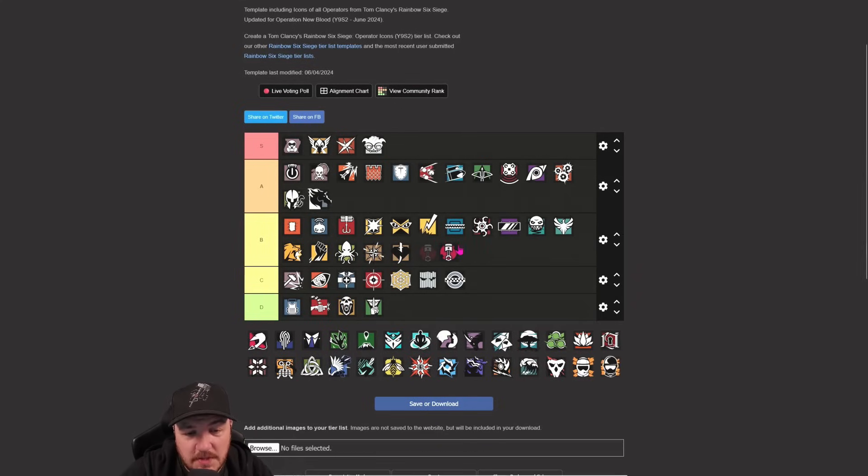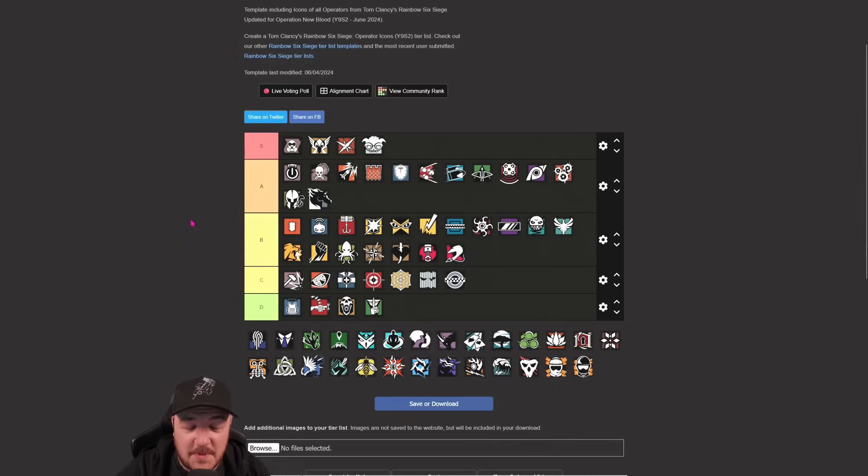Gridlock recently got buffed but I still think she probably sits in B. The tracks now do 15 damage per tick rather than 10. What Gridlock needs is maybe two punches to destroy a spike rather than one, and more of an audio cue. When you see Gridlock spikes you just shoot or punch them and they don't cause a problem. The only time they're really an issue is when you need to get back to site quickly and they're in the way.